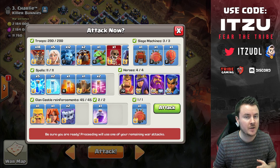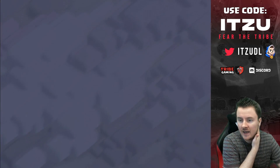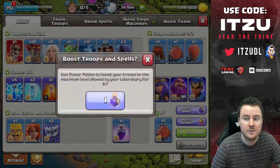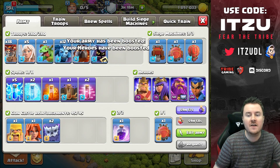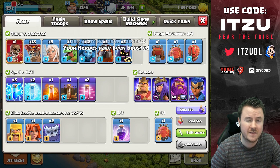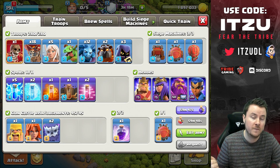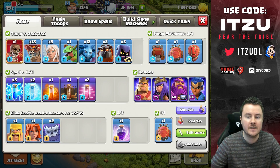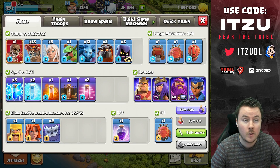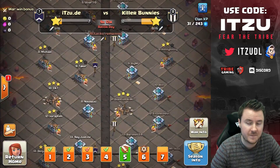I think that's enough planning, but I wanted to highlight how I approach bases like this. Since the war is important, we should use the hero potion to get max troops and heroes. The plan: three headhunters (one for each hero), five lightning spells plus earthquake for the two X-bows and scatter, then the lalo.